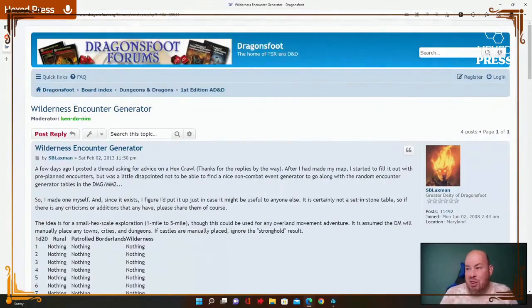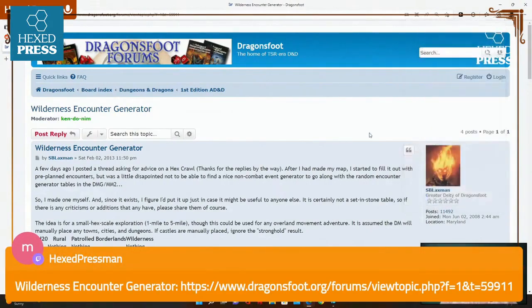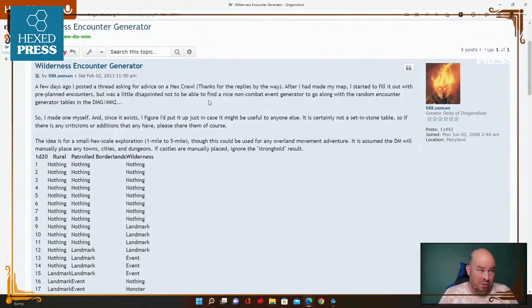This was posted way back in 2013 by SB Laxman — pop that up for a moment. I'll try to put all these in the show notes or on my forums at forums.hex.press to try to save these. From 2013, SB Laxman posted: 'A few days ago I posted the thread asking for advice on a hex crawl — thanks for the replies. After I made my map I started to fill it out with pre-planned encounters but was a little disappointed not to find a nice non-combat event generator, so I made one myself and figured I'd put it up in case it might be useful.'